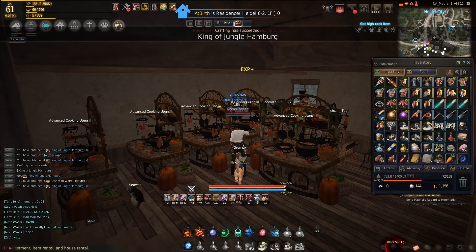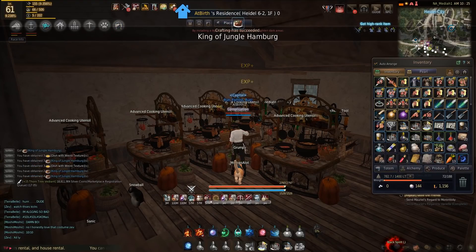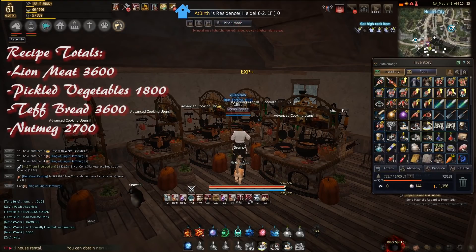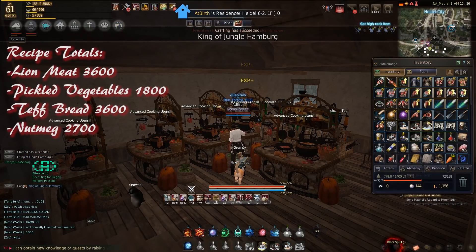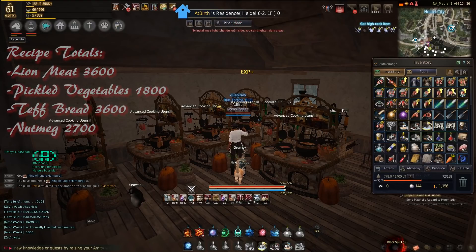On this round we do 900 total crafts, so we're going to need 3,600 lion meat, 1,800 pickled vegetables, 3,600 teff bread, and 2,700 nutmeg.